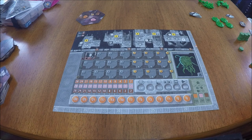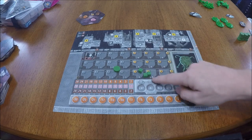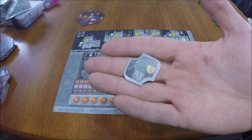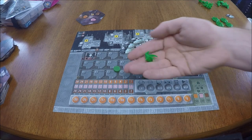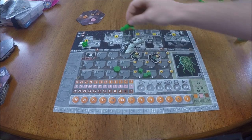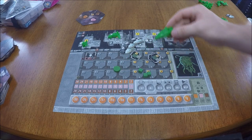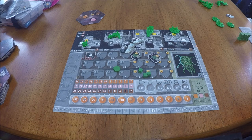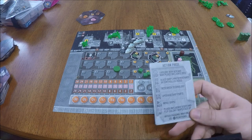Now have each player choose a color and take all components corresponding to that color. The color doesn't matter, but it's recommended to choose one matching your alien species so it's easier to see where you are on the game board. Starting components consist of 16 action discs, 33 resource cubes, 3 colony ship tiles, 3 ambassadors, 8 interceptors (your smallest ship), 4 cruisers (medium), 2 dreadnoughts (largest), 4 star bases, 3 resource markers one of each color, and an action card.